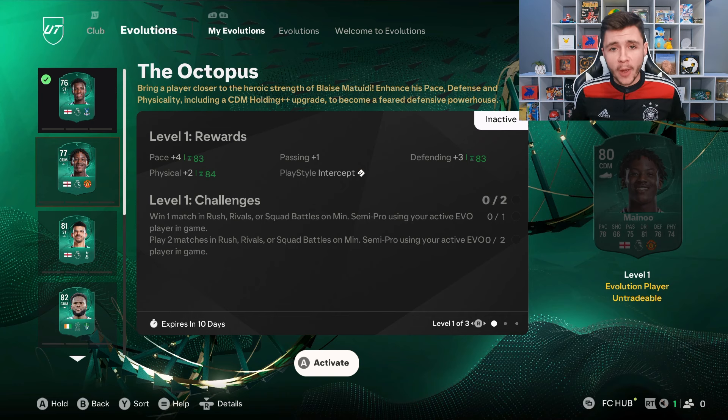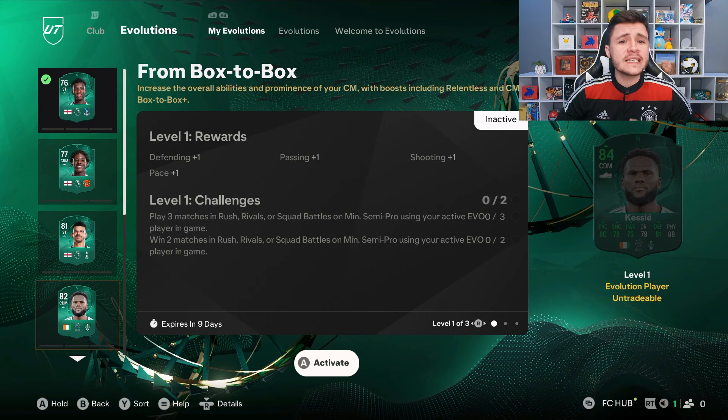Just a quick recap before we jump over to Division Rivals — we do have five new Evolution cards. Because it will take a little bit longer to complete all the evolutions, I'm probably going to do that off-camera by playing squad battles. Right now we're going to add everyone to the team and jump into some Division Rivals gameplay. This is what the team is currently looking like. With the remaining 2,000 coins we bought a goalkeeper and a right-back — the right-back to add more chemistry to Kessie, and the goalkeeper because we have a lot of Premier League players. We're going to be running the 4-4-2 formation, and the very first player we're going to evolve is Nketiah. Let's jump straight into it.